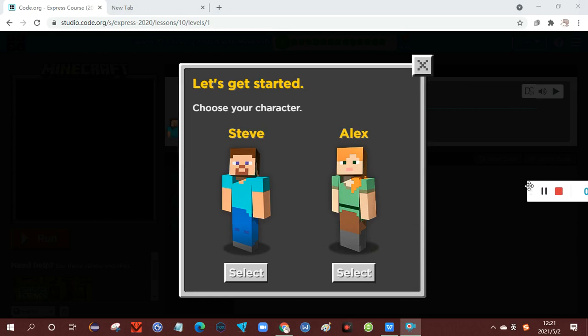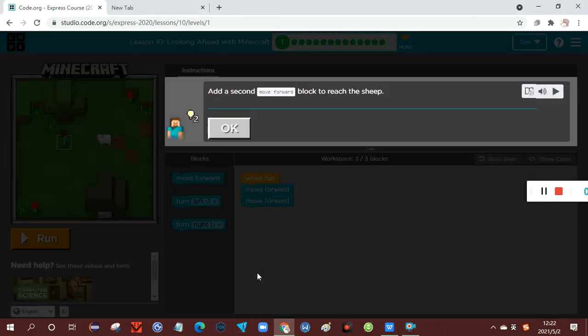This is considered one of the most interesting lessons in Code.org because it involves Minecraft. So the first thing we need to do is choose a character, whether it is Steve or Alex. Let's choose Steve because I usually use Steve in Minecraft.